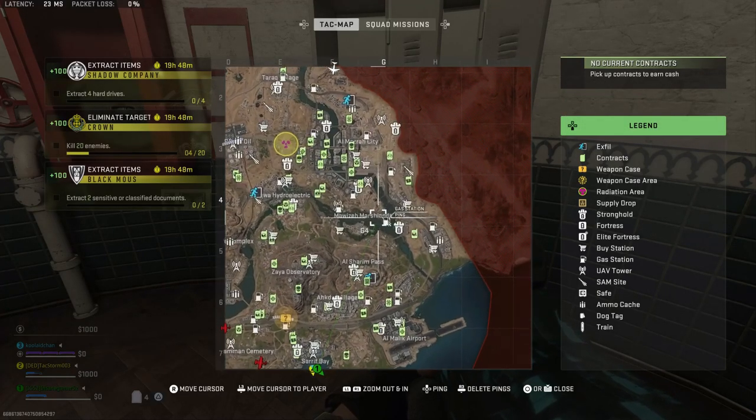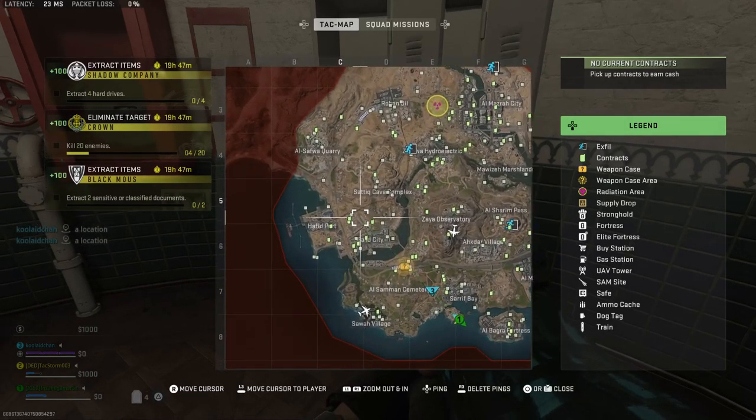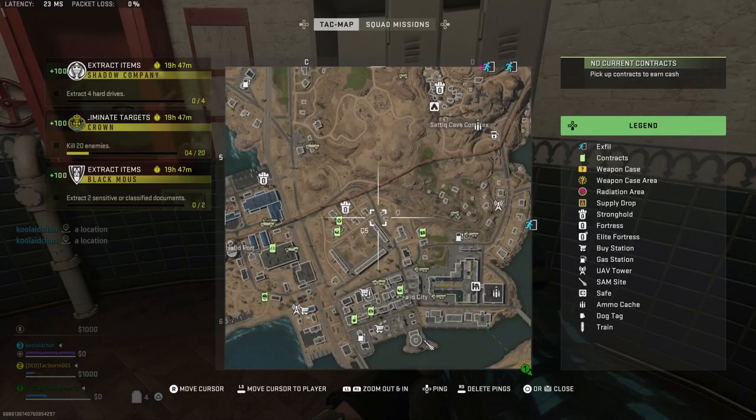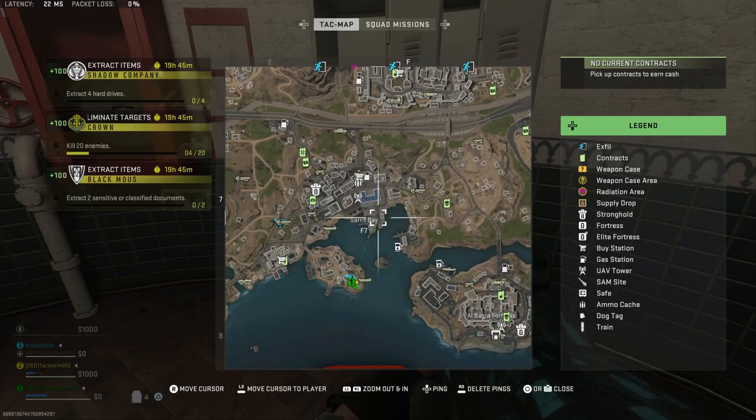The third one is north of Mao's and Marshlands, right here on the Broken Bridge to the north of the marsh. The fourth one is near the Saïd City Soccer Stadium on the road to the northeast that goes underneath the pipeline. And the fifth and final one is in Serafei on the docks that go out into the water.